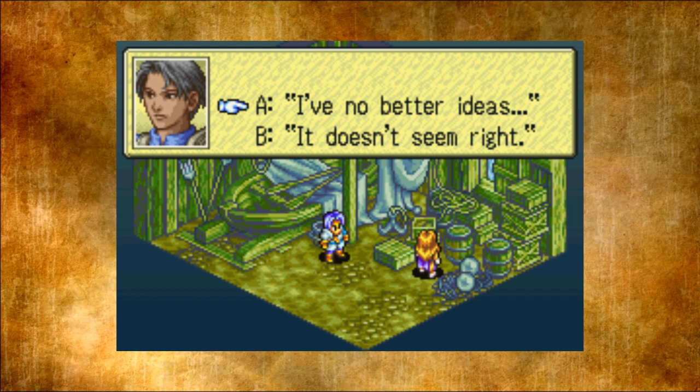At this point you are offered two options to choose from. If you answer 'I have no better ideas,' you will automatically be on Path A. If you choose the other option, 'It doesn't seem right,' you will automatically be on Path B.